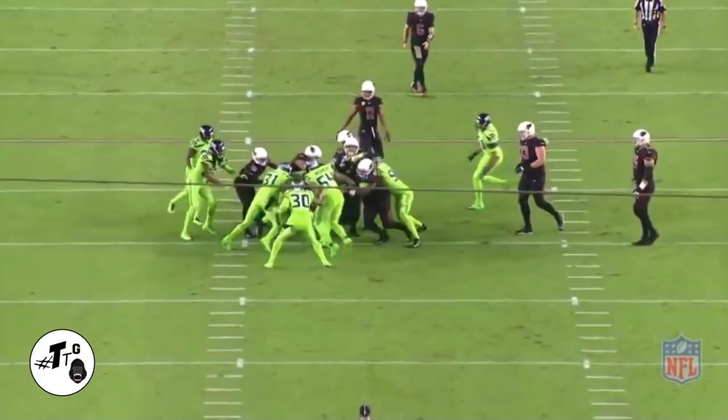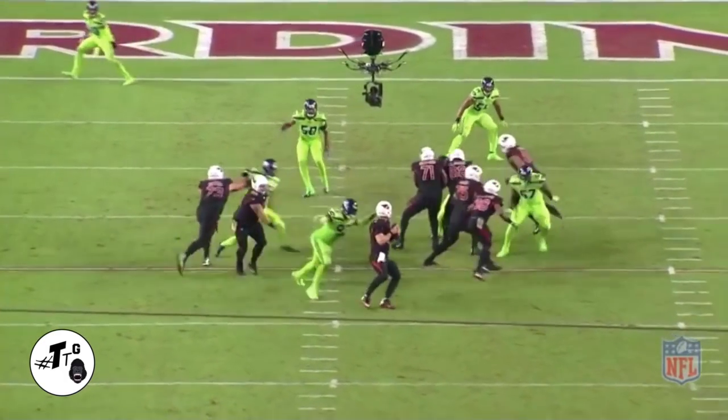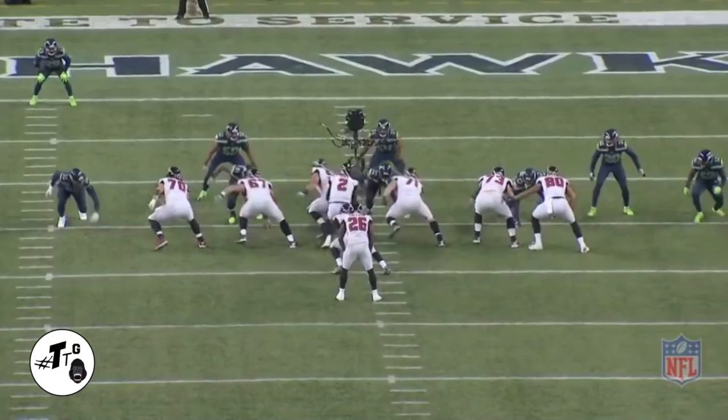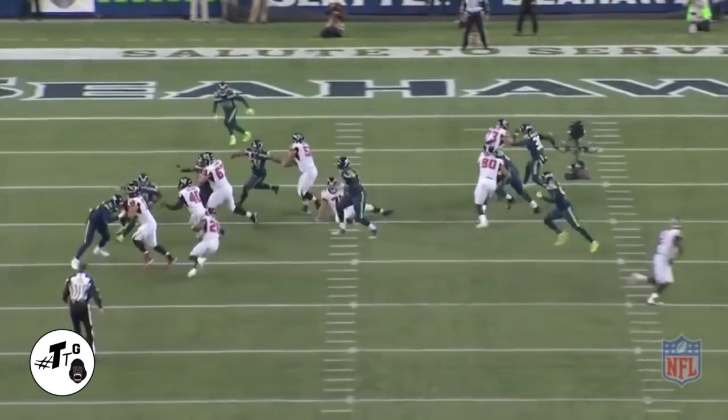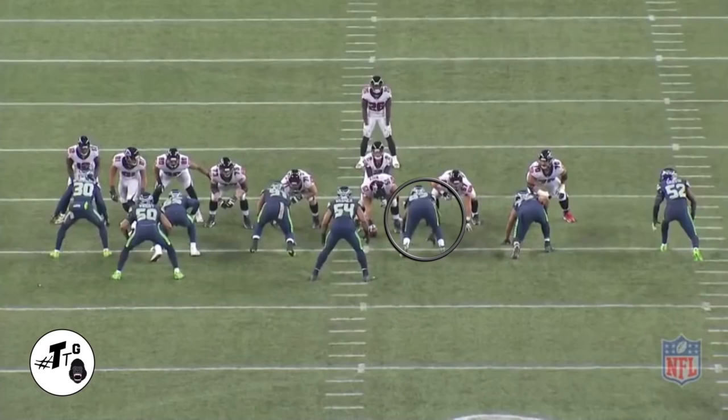4i, 11 personnel guard pull: Nas beats the wham block by the center to get the sack on Drew Stanton. 2i, 21 personnel 27 toss left zone blocking scheme: Nas rides the backside shoulder and looks for work — and he finds work.